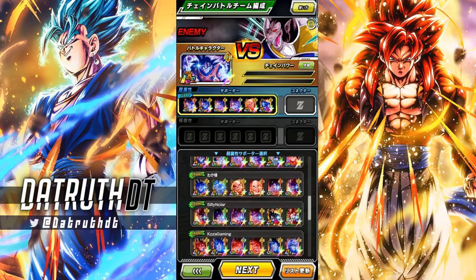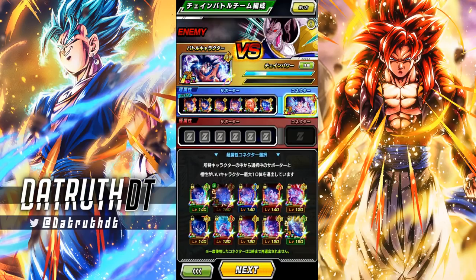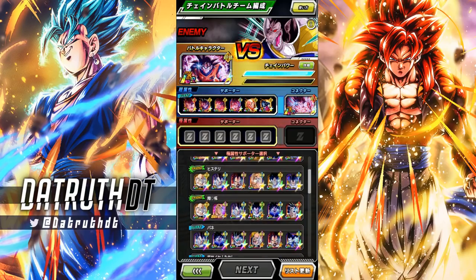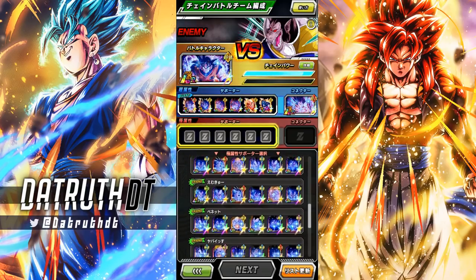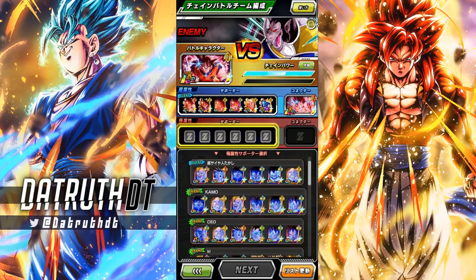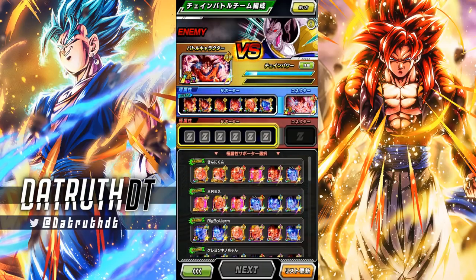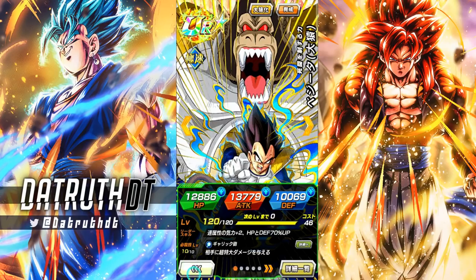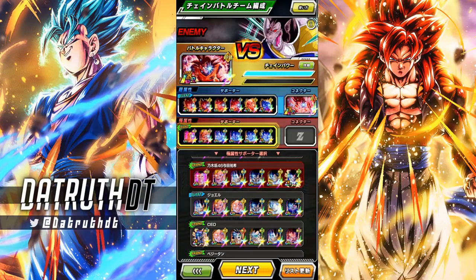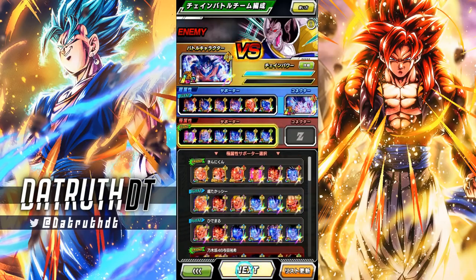Oh, never mind. Nolar, why the heck is Super Saiyan 4 Gogeta right there? Come on. I guess I'm just going to rock with this. Krillin at least is one of the special units. We'll bring LR Kaioken Goku right there. We really just want like a full Nappa and Great Ape Vegeta specific setup. Look at that — Great Ape Nappa's not rainbowed. Yeah, this is where chain battle just gets so tedious. I'm not really seeing anything too good. I could go with this, I guess.